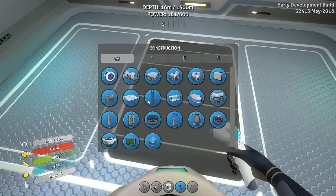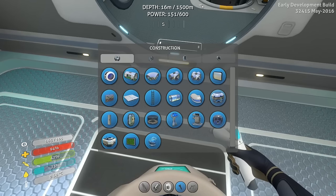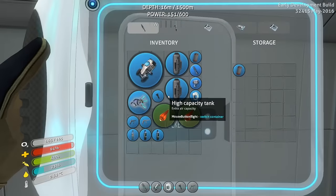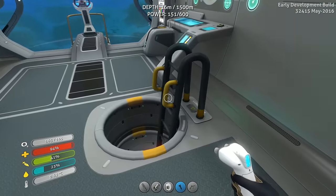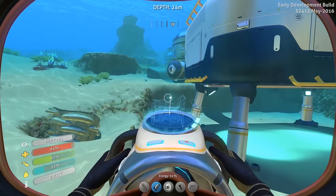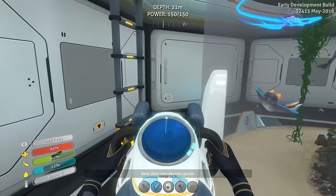Builder. Scanner room, scanner room. Okay we need enameled glass, three titanium, and two computer chips. Enameled glass is stalker teeth, right? Did I not store those before? I could have sworn I had some stored. Let me go check in my base - I might have used some for the Cyclops.